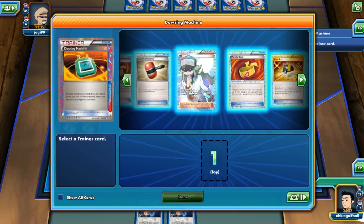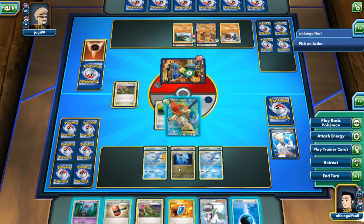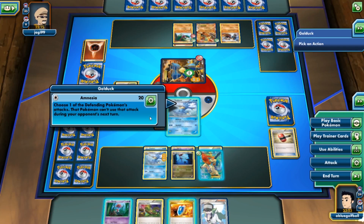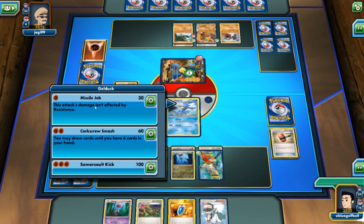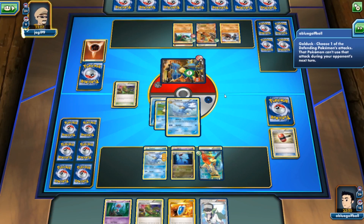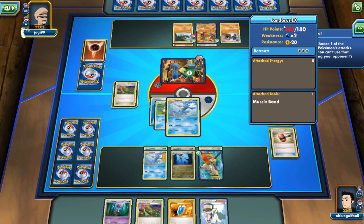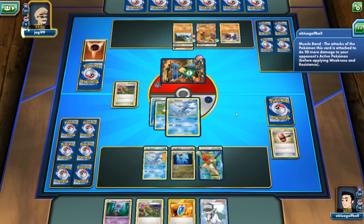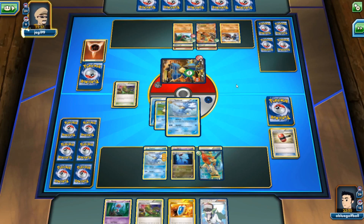My opponent passes the turn, so I don't want to play Juniper and discard the Lasers. Going with N instead — I didn't see my opponent play anything so I don't want to give them something better. I play N and then use Amnesia to prevent my opponent from using Missile Jab next turn. My opponent even stays asleep. I N my opponent down to four and grab another Dimension Valley so if they counter the stadium, we can counter back and maintain the upper hand in the stadium war.